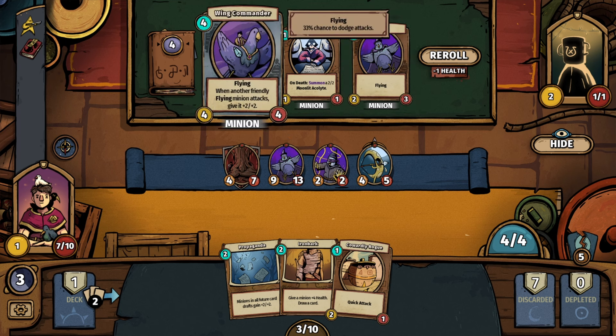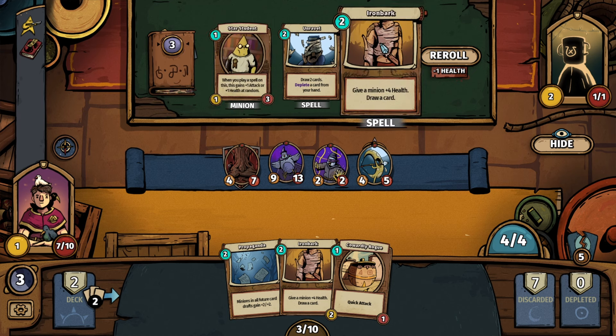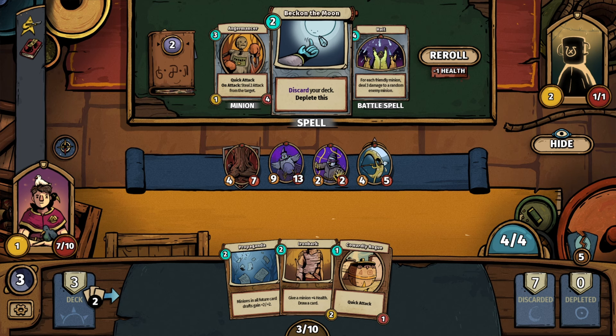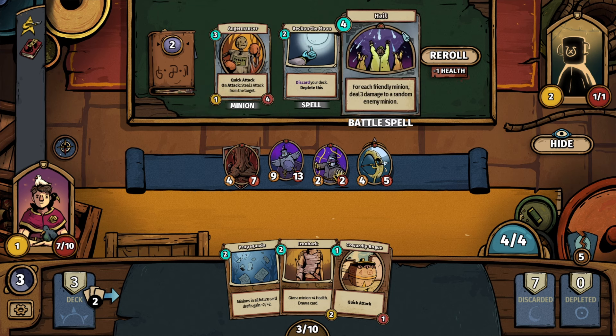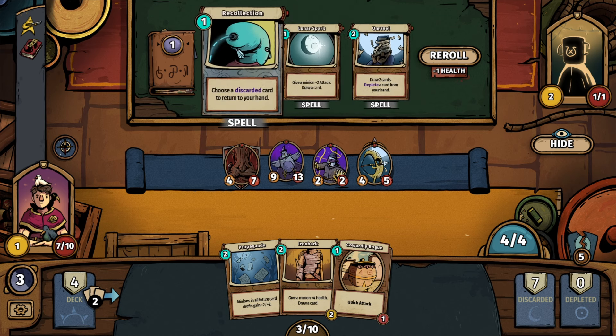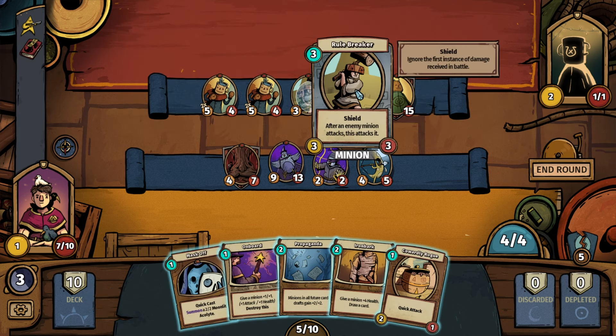We've got another Pigeon and a Wing Commander — flying, when another friendly flying minion attacks, give it plus two, plus two. Absolutely. We have Ironbark, Unravel. Beckon the Moon — discard your deck and deplete this. Angermancer — quick attack, on attack steal two attack from the target. We have a battle spell — for each friendly minion, deal three damage to a random enemy minion. Another Lunar Spark. Let's go with another Lunar Spark — maybe we can start getting our guys buffed up.